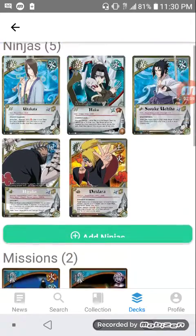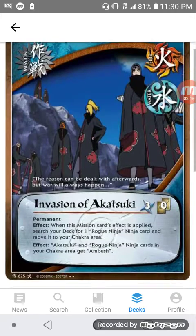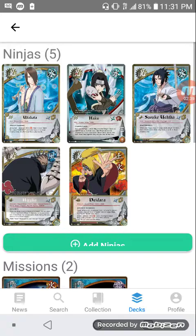Alright, let's go back to Invasion of Akosuke. As you can see, it has zero hand cost so you can splash it in any deck. It's a three-drop permanent, so it'll stay on the field for a very long time. Its effect: when this mission card's effect is applied, search for one rogue ninja card and move it to your chakra area.